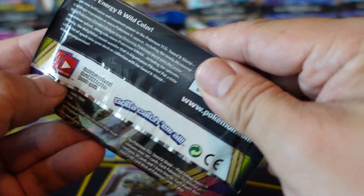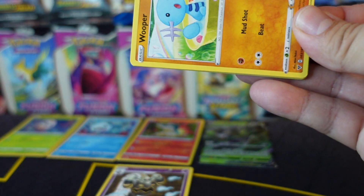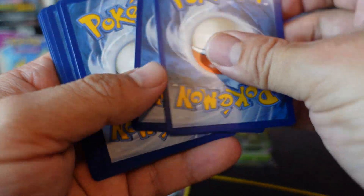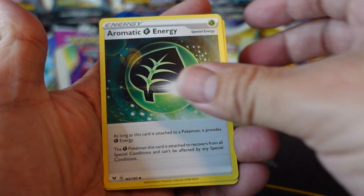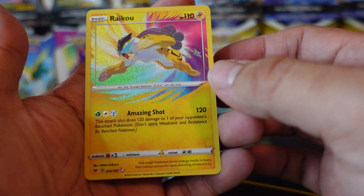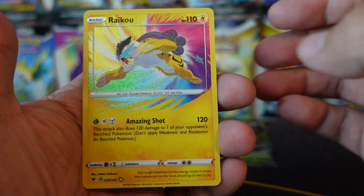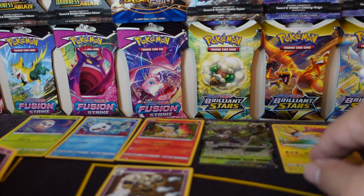And our second Vivid Voltage pack — let's see if we can pull a Celebi. So code card for that second pack, congratulations to whoever gets that. I always give out all my code cards. So if you like my videos, please like and subscribe. I normally do three to five videos a week, depending on if I can find cards. So we have Drill Burr, Whirlipede — Amazing Rare, let's see if we get that — and then a non-holo Bewear.